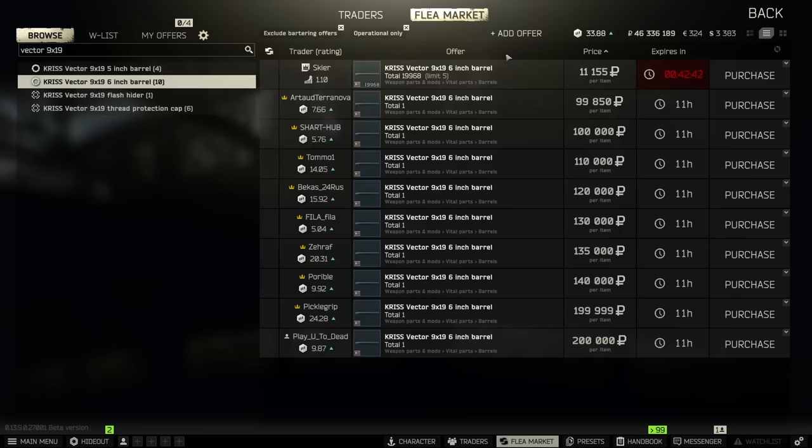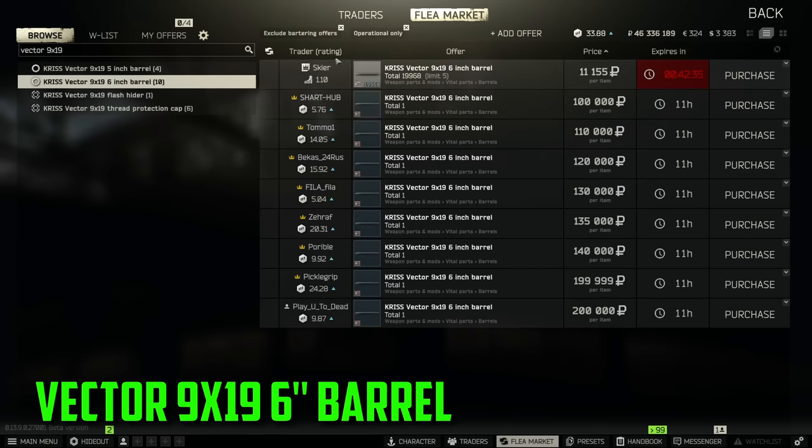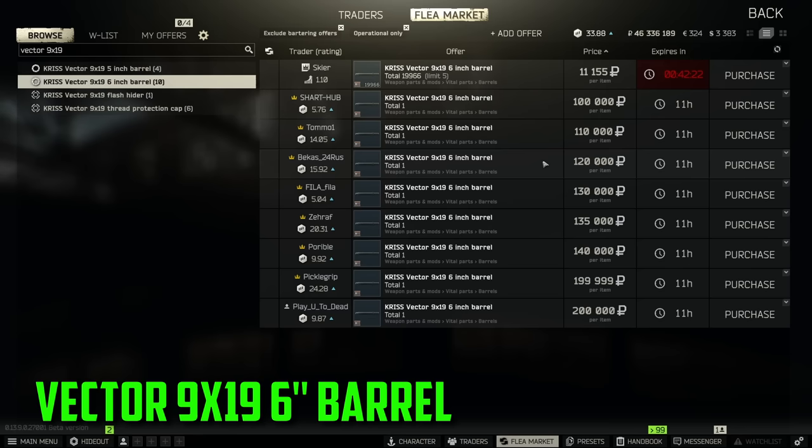Next up on our list is going to be the Vector 9x19 6-inch barrel — this is the 9mm Vector. Those of you who are at max trader can get it for really cheap, 11k, but for those of you who aren't, it is going to cost you about 100k on the flea market. I believe this one is directly related to one of the gunsmith quests — you need this barrel in order to complete it, and I don't think you can buy this 6-inch barrel until Skier level 3 or 4. We are a couple months into wipe and this thing is still selling for big money. If you happen to come across one randomly in raid, say you find a Vector in a weapon box, pick that thing up, take it out and sell that barrel.